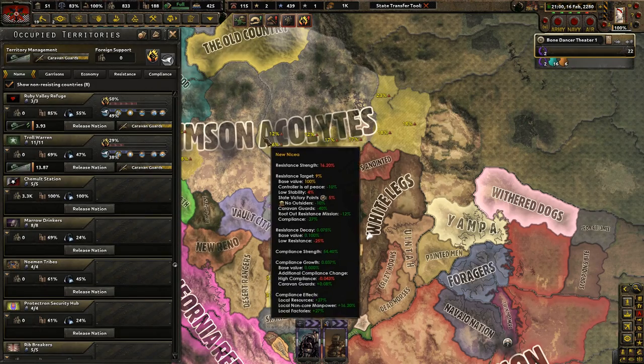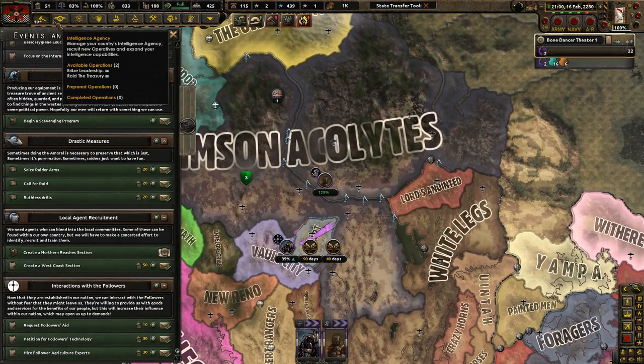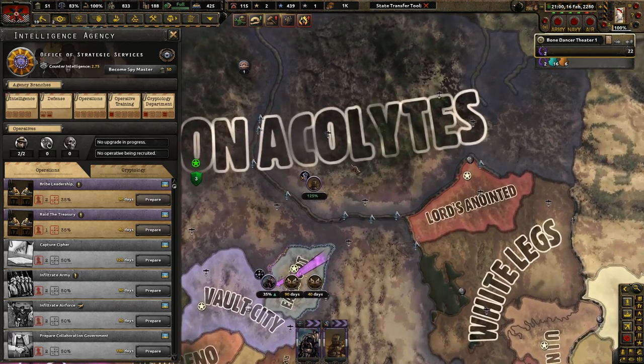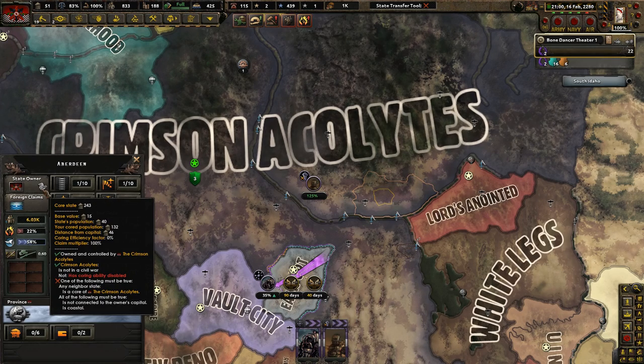The real reason why I'm ending this campaign here is because basically I had to use console commands to get up to this point. It costs an insane amount of manpower still to put down resistances to make sure that you can get enough compliance to core new areas. For example, if I wanted to core Aberdeen, you need at max 300 political power — now it takes 300 political power max to core an area.